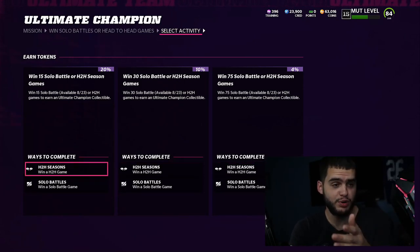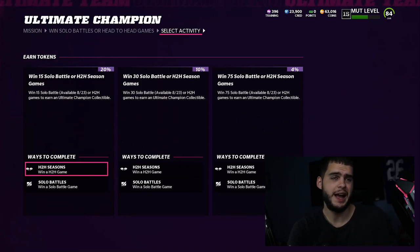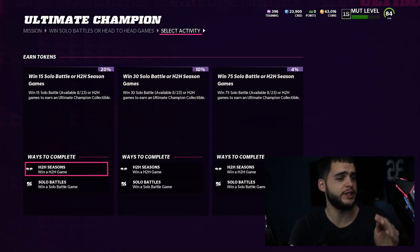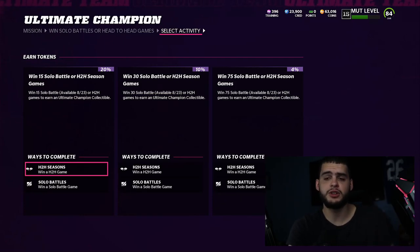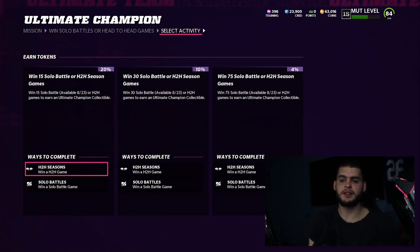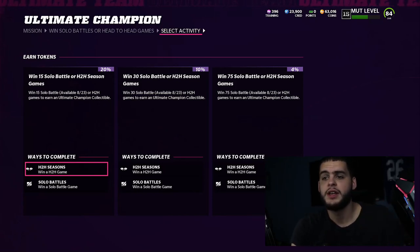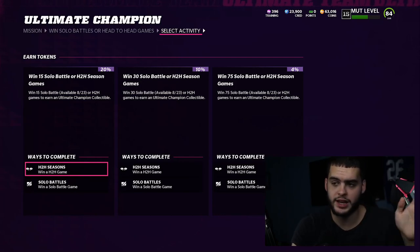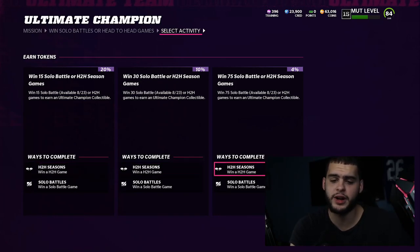There are about 12 solo battle games to play this week. If you play all 12, plus any head-to-head wins, you'll complete the first bracket. These are offline games, so as long as you play smart — don't bomb the ball, just check down to the running back or hit the tight end — you should complete the bracket of 15 wins and move on.